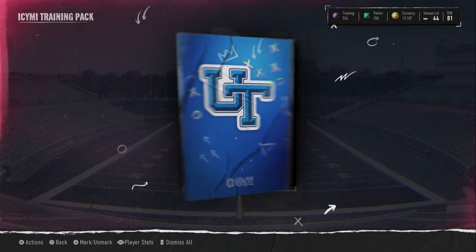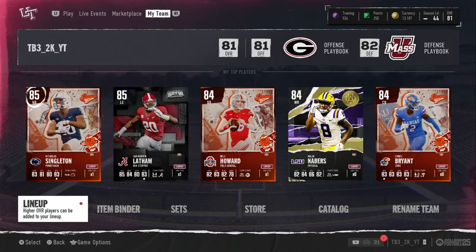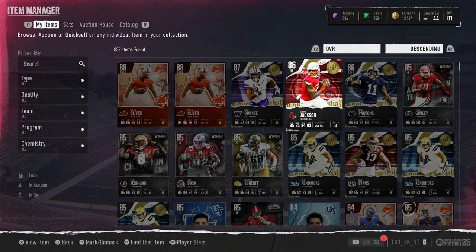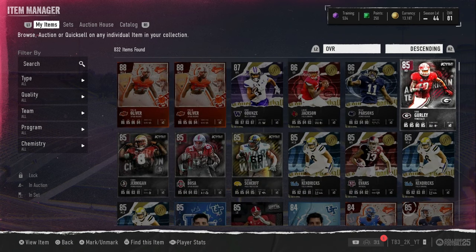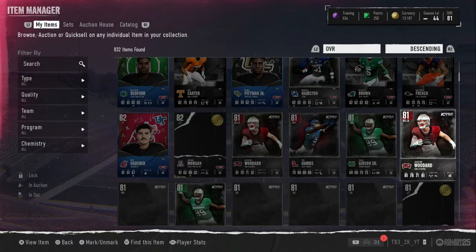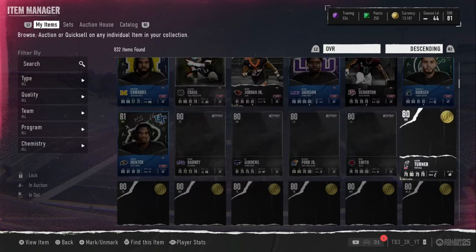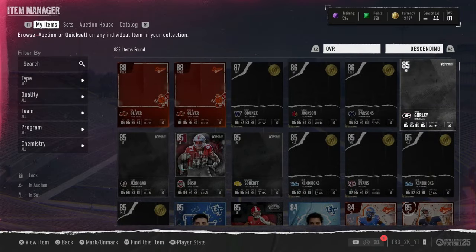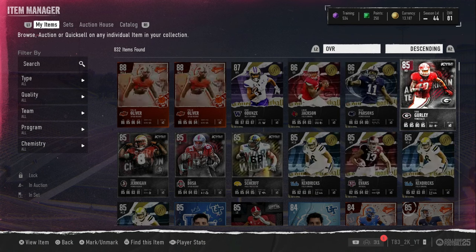Remember guys, we spent 94,000 training on this opening — like 2.8 million coins. Look at this binder: two 88s, an 87, two 86s, eight 85s, some 83s, a couple 82s, a couple 81s, and some 80s. Honestly, re-rolls are not worth it. I might get like 1.5 million back, maybe 2 million. If I get 2 million back I'm happy. Make sure you guys like and subscribe — see you all next time, peace.